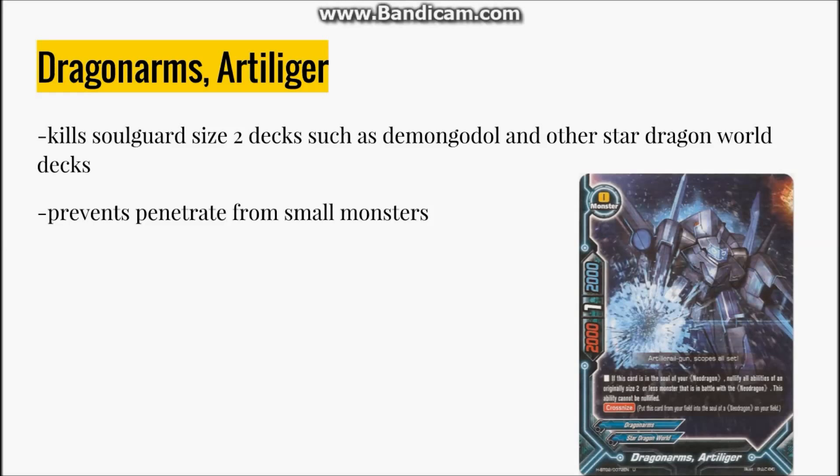Artiliger also prevents Penetrate from small monsters — like Crimson Drum, which has the built-in Penetrate. If you've got a monster with artillery in the center, it stops the Penetrate, which is great because taking damage equals death. It doesn't stop double attack though, just keep that in mind.